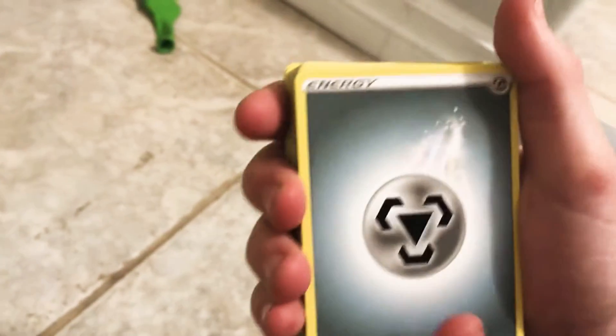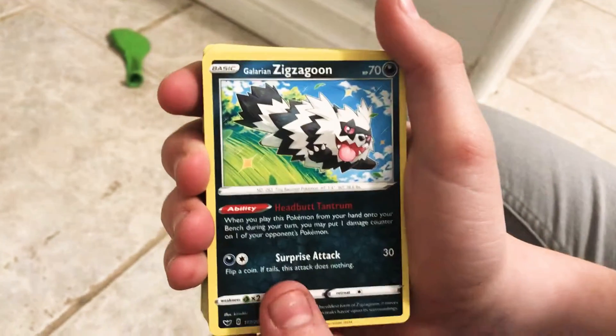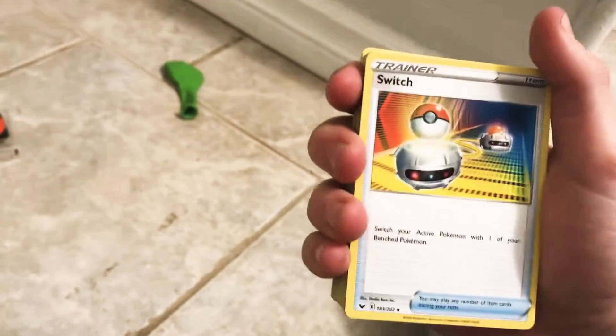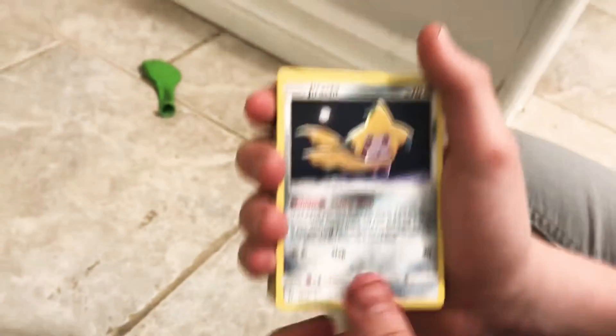Marnie. Metal Energy. Boss's Orders. Galarian Zigzagoon — nice, wow, I've never seen that one. Scoop Up Net. Switch. Energy Switch — cool, so they got a Nintendo Switch.